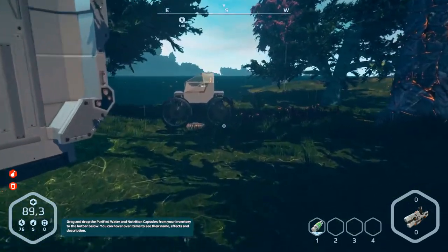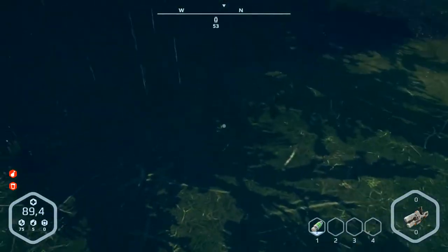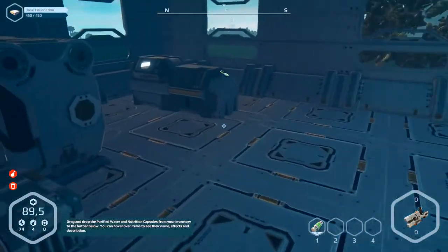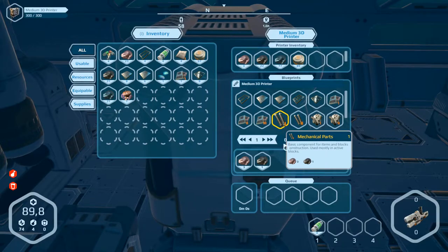We need mechanical parts and composite parts. Let's have a look in here — nothing. Mechanical parts we haven't got, so let's produce them. We need more iron. It's over here. Don't know how much to produce — let's make eight.